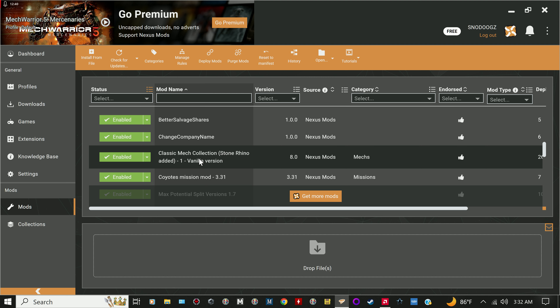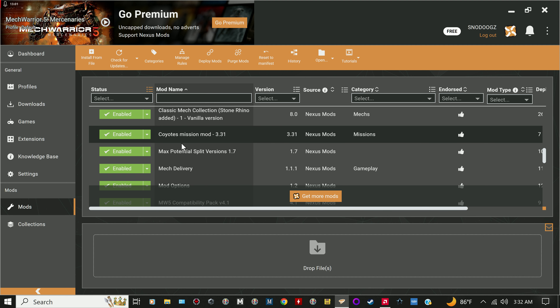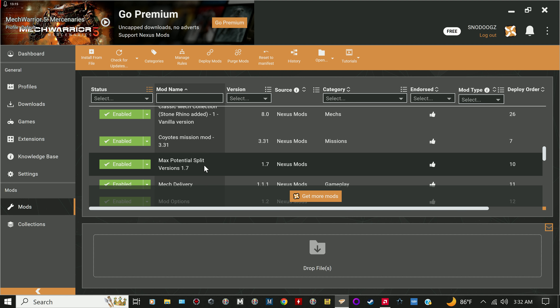Coyote Missions is one of the best mods — it makes the game so much more fun. Things can come out of nowhere that you never thought you'd get into, and it's fun to get out of them. Potential Pilots — I can't remember exactly what it does but we'll cover it. You can always look up any of these mods on Nexus anytime.